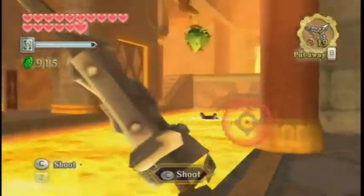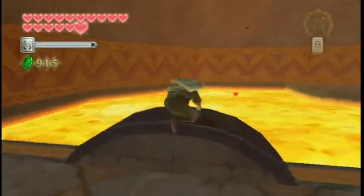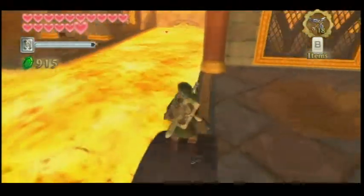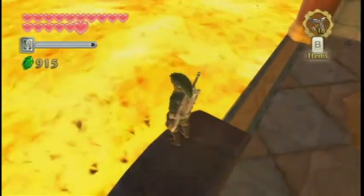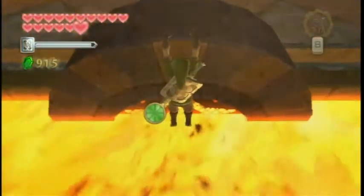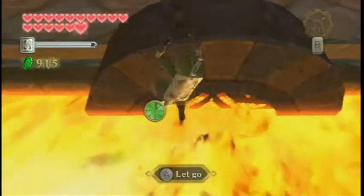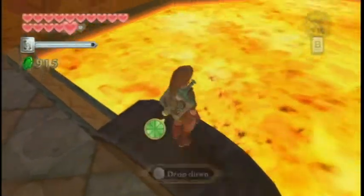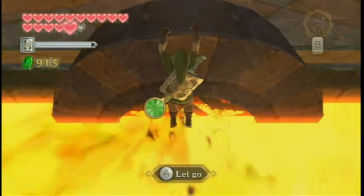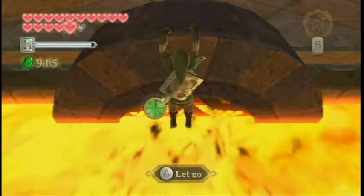Get down! That'll teach you to mess with me. You did no harm to me, you were just there and I had a bow. I don't have a shortage of arrows. Links is a maverick — he likes to hang his feet over lava. Let's do that one more time. Yeah, there we go. He's a maverick. He loves living the good life, roasting his feet.